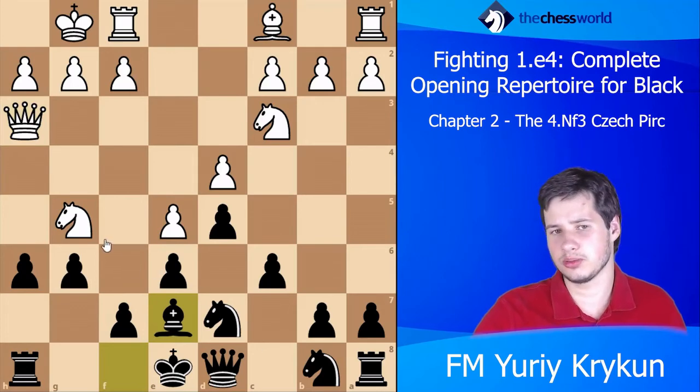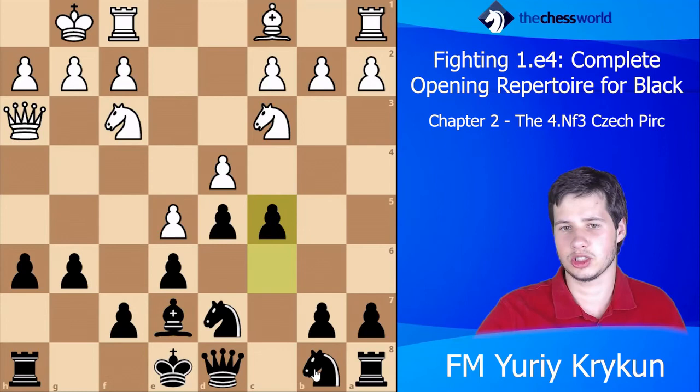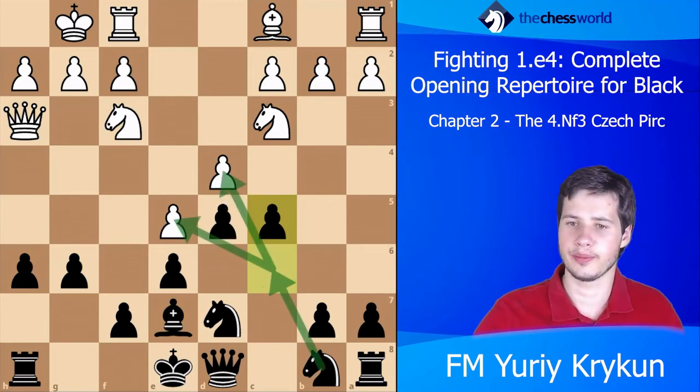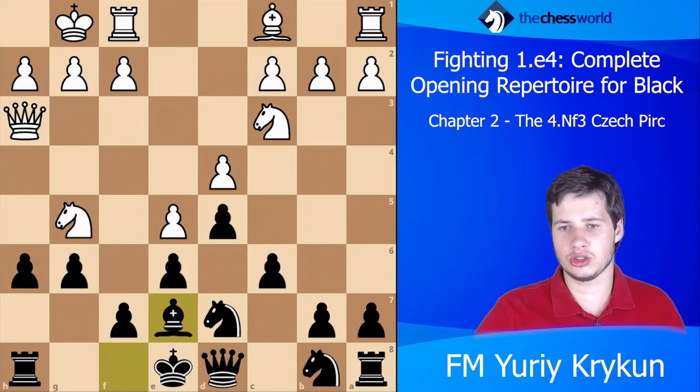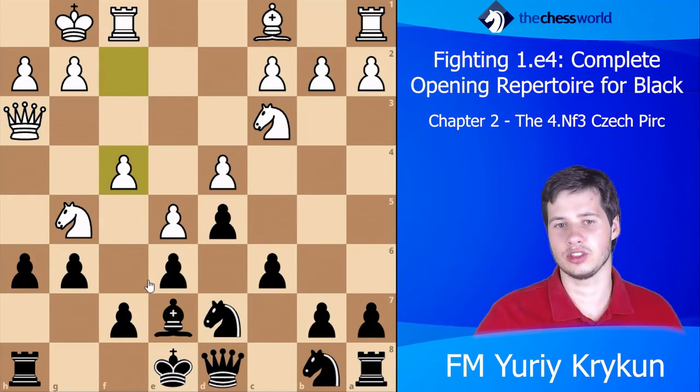Most players will just decide to go Nf3 or something, and after c5, Black just gets a great position — the center immediately comes under a lot of pressure. So white here should find the move f4, and he is not really afraid of leaving the knight hanging.